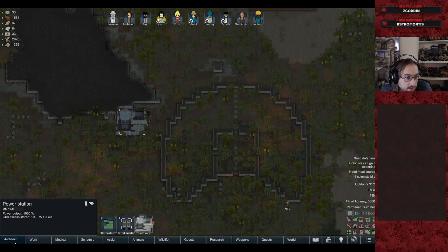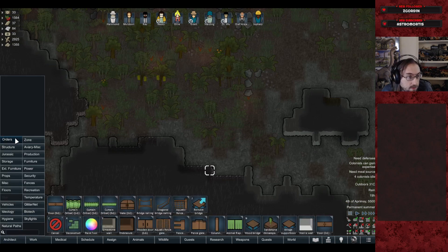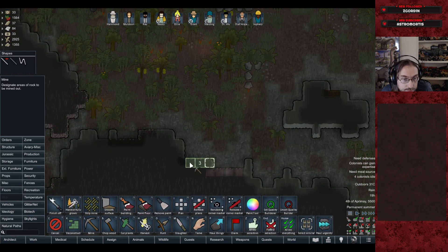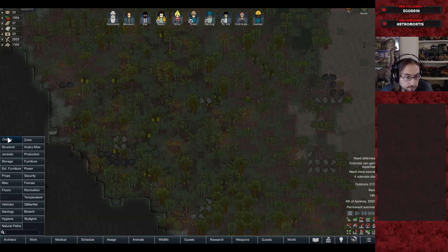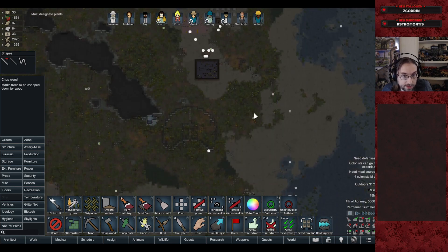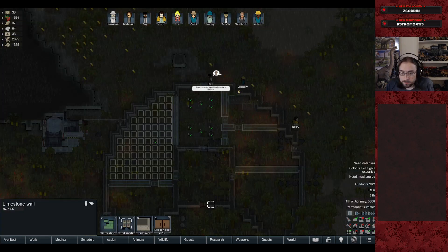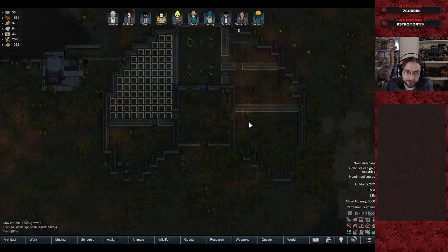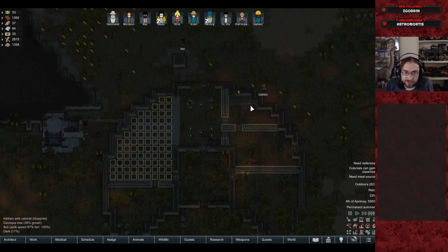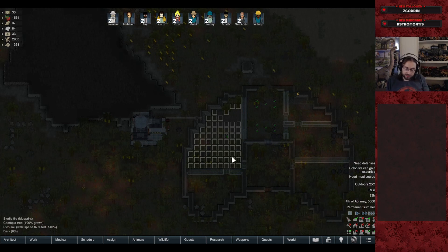Power is ready, so we need to get everything built. We can have Grant mine some amber and get extra steel. I've laid out the visitor center properly now: a machine shop workshop, a freezer, a kitchen, a restaurant, and a control room that will also have the main research labs. The actual genetics lab — where we do all the dinosaur cloning and egg production — will be separate down below.